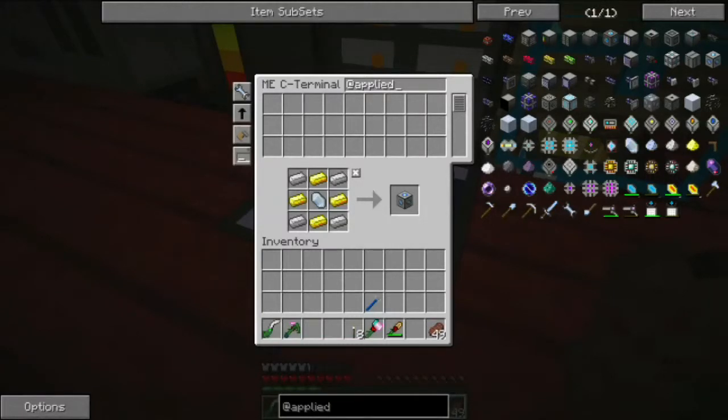I'm going to probably finish up my AE system. The first thing I really want to get done is making auto-crafting. To enable auto-crafting you need an ME assembler, a containment wall, heat vents, some processors, the crafting CPU, and then the crafting storage.